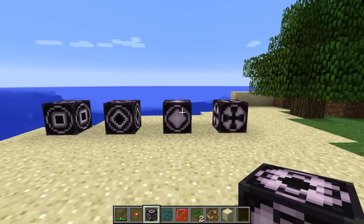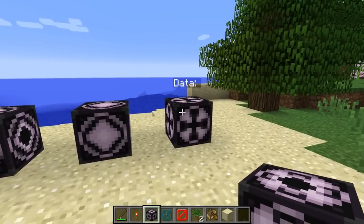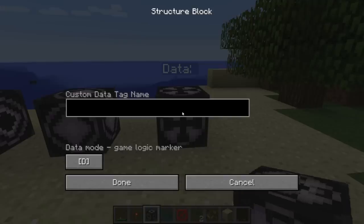There are also changes to the structure block, which is very useful for map makers. If we go ahead and take a look at the structure block, we'll see it now has an interface.